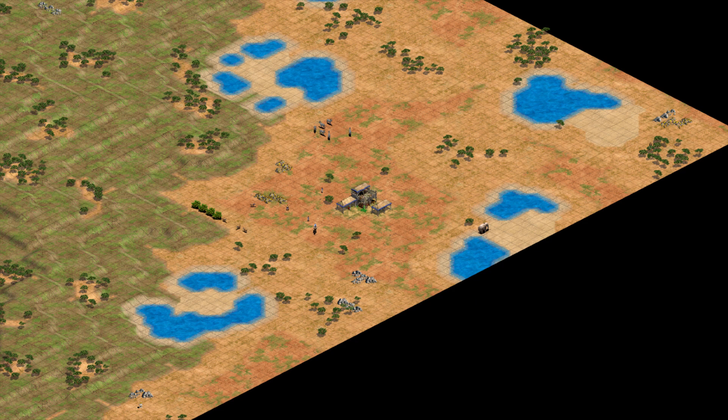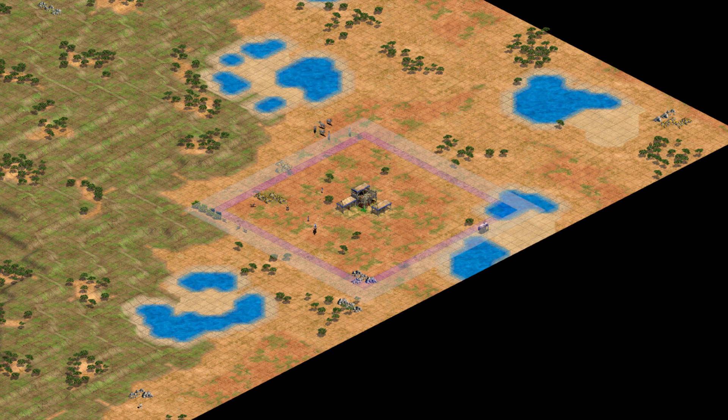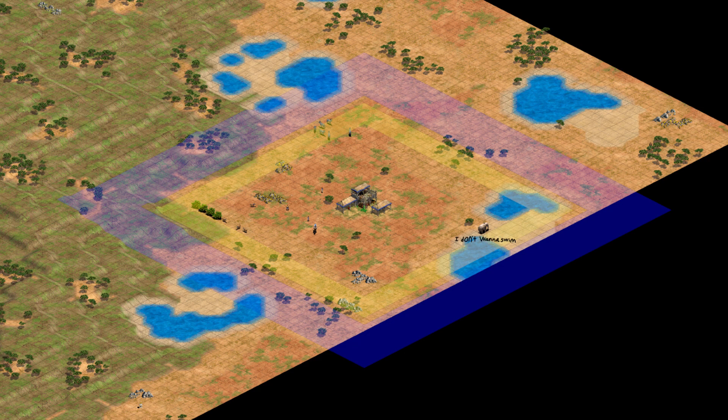Your four and only goats spawn between six and nine tiles from the middle of the town centre, with your six pack of ostriches or zebra spawning between twelve and sixteen tiles. Your four orange bushes spawn eleven to thirteen tiles away, and your single elephant between twelve and fifteen tiles away.